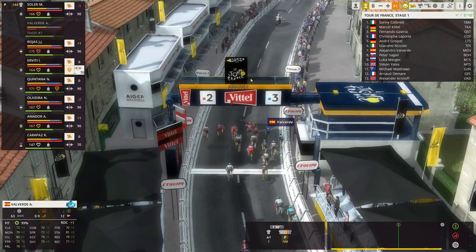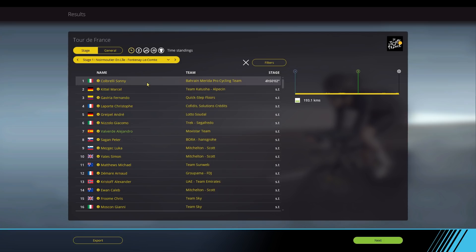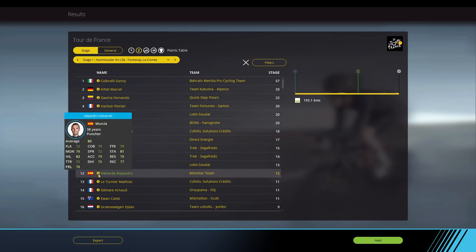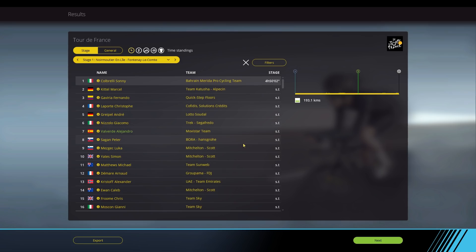Here we have the results from the first stage — the usual suspects are up front. For the sprint jersey standings there are 57 points available, that's a lot. A little bit of a disappointment for Peter Sagan, but he did get a few points during the intermediate sprint as well. We were in front of him even with Valverde — good stuff! No time differences after the first stage since there's no bonus time at the finish. That concludes the first stage — pretty standard mass sprint finish, nothing really strange. Hope you enjoyed it and see you guys next time!